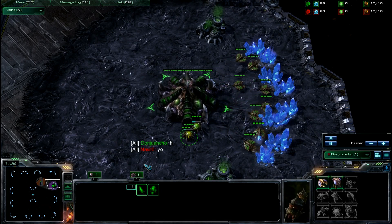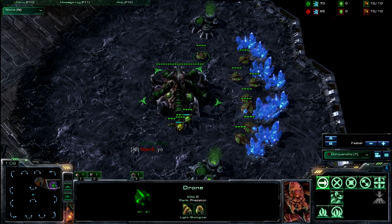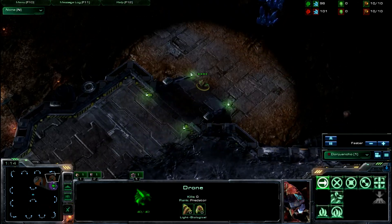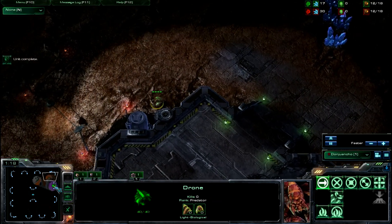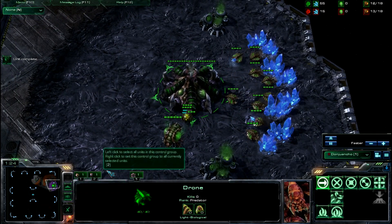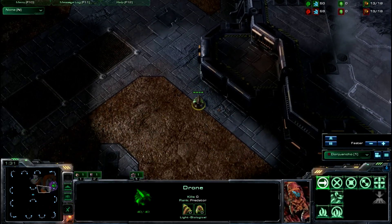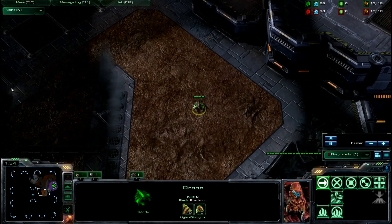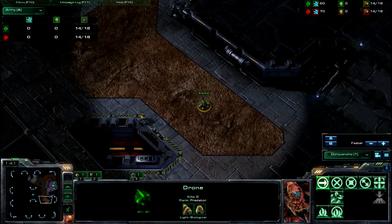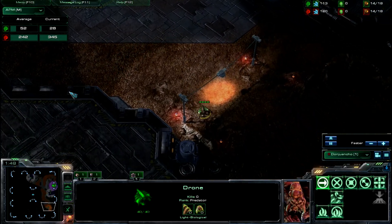I hope some of you out there have been trying this build. It's definitely different — most people don't know how to respond to it, and that's why I get a lot of wins out of this. If you're struggling and you don't like that stupid Ling-Bling micro — I'll just lose like 20 lings to one baneling because I'm that bad at micro. Seriously, look at my APM — I'm green right now at 30 APM.